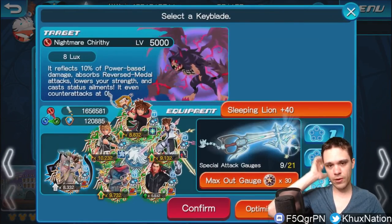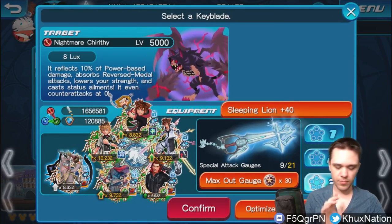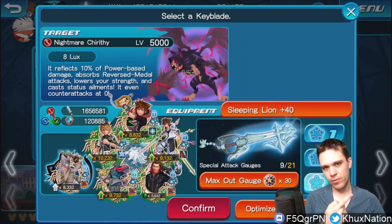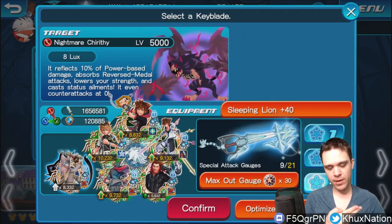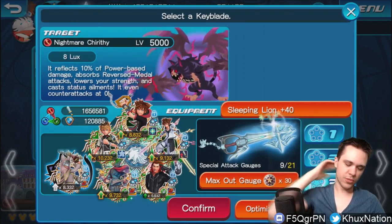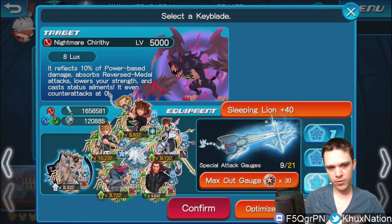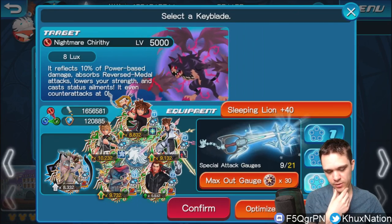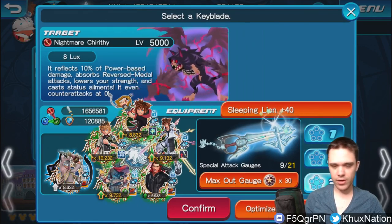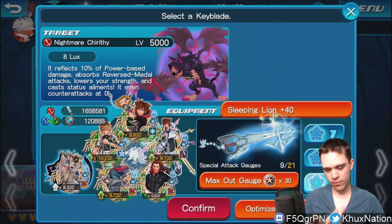The main things you need to be aware of when fighting Nightmare Chirithy are basically three things. A: you can't use reverse metals because he gets healed when hit by reverse attacks. B: you can't use power metals because he reflects 10% of the damage, which will instantly kill you. And C: he has counters, and when he reaches zero he counterattacks. He does lower your strength, so you have to be careful of that.